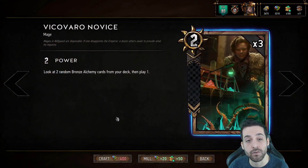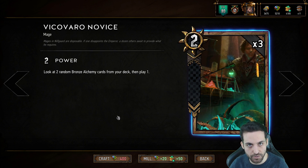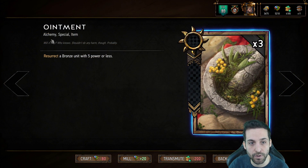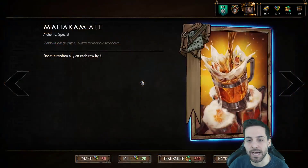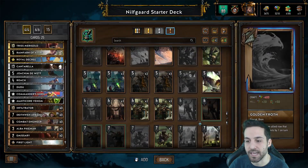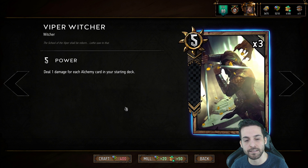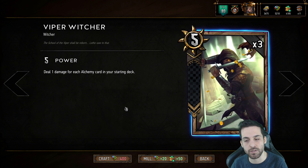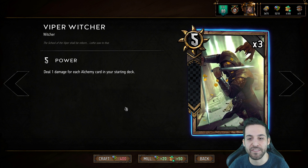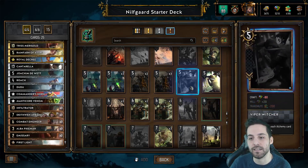When it comes to Alchemy Nilfgaard, you want to look at Vick of Vremd, which will enable you to search for two random bronze alchemy cards in your deck, thin through them, and also select which one you need for the right scenario. The most important card for the alchemy archetype is the Viper Witcher, as it deals one damage for each alchemy card in your starting deck — a card with a lot of potential, but said potential comes with a price paid in the process of deck building, which is what makes alchemy a cool archetype.